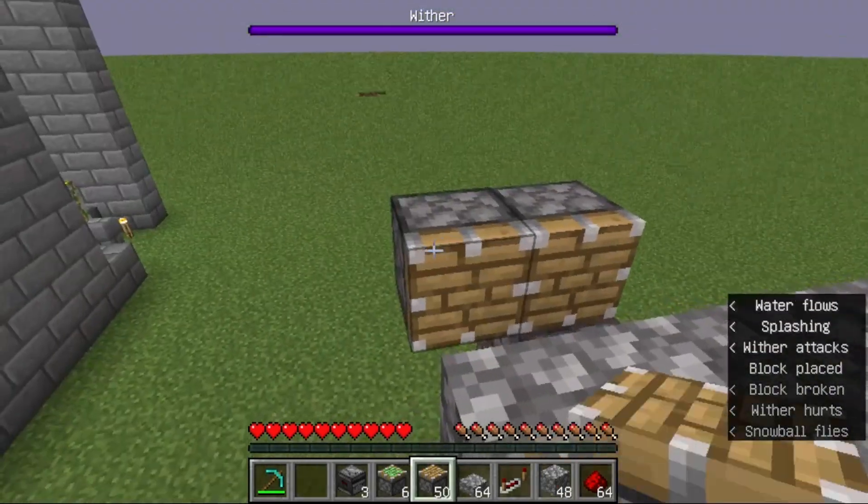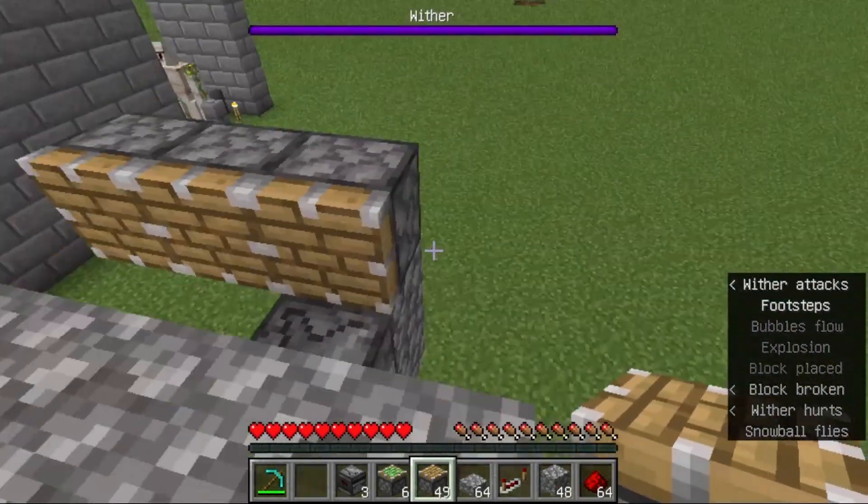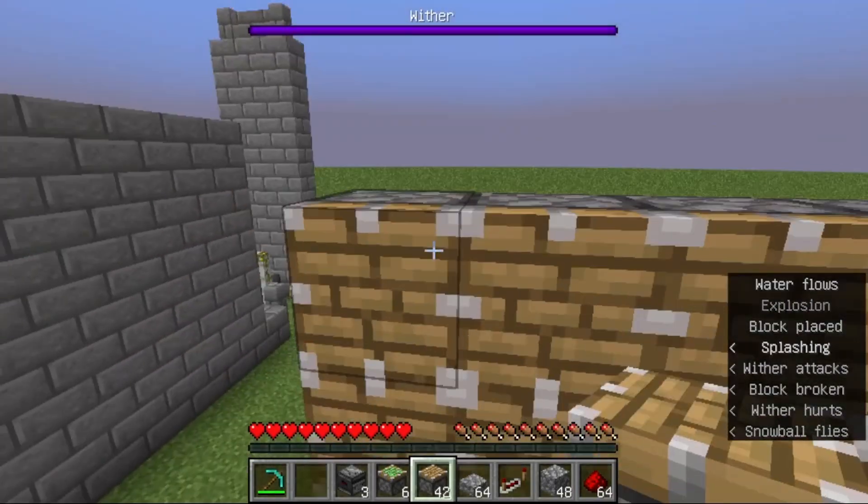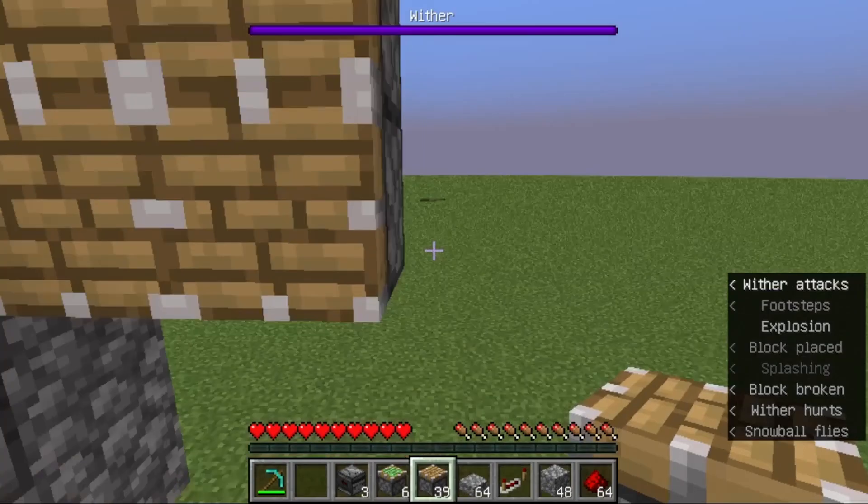We will use a total of 50 pistons to build a 5 by 5 piston wall. These are leaf crushers intended to harvest tree saplings for each tree grown.